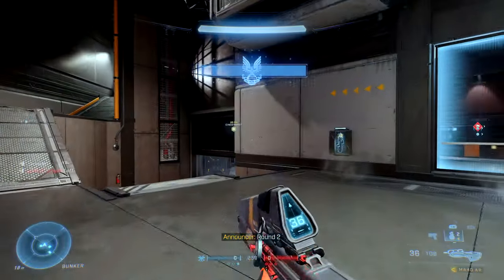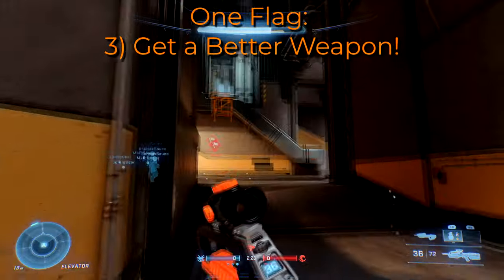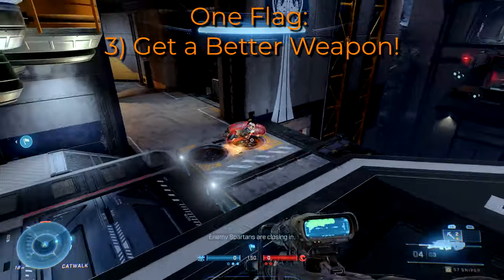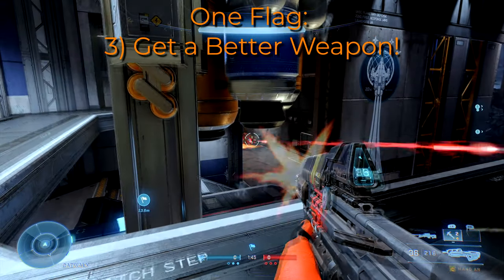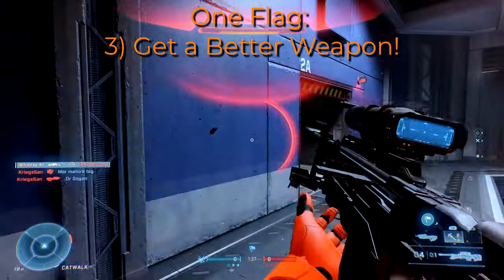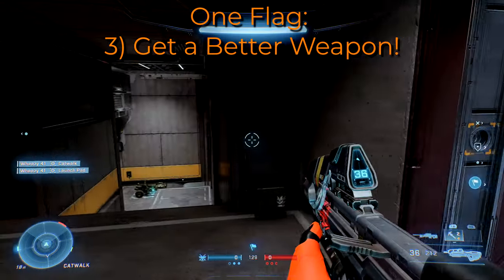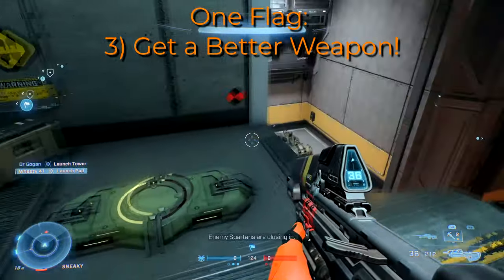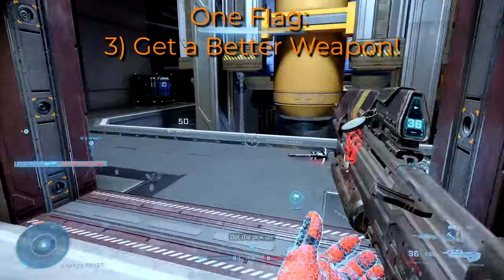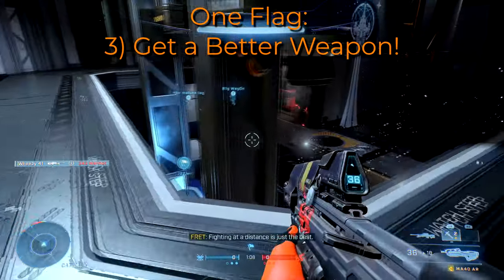The last point about one flag is take some time to detour and get a better weapon. One flag takes place on larger maps and the engagement times are longer. You will need a longer range weapon as well as a close range weapon. Try to get a good long range weapon like a battle rifle, a commando, or a shock rifle, and then something that complements it at close range — whether that's your AR, the bulldog shotgun, or the heat wave. Make sure you can cover both distances, because when attacking the flag you'll be picking people off from longer range, and when retreating to get the capture you'll be fighting off people from various distances.